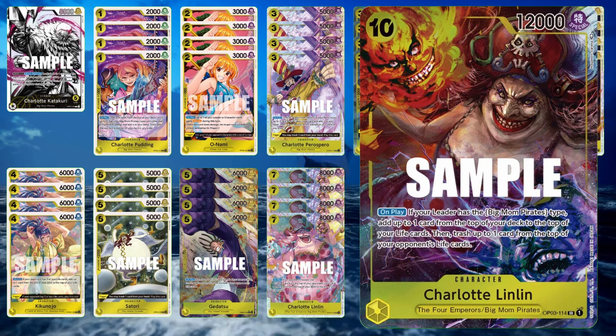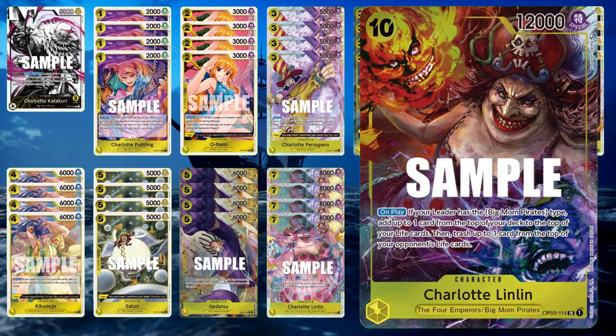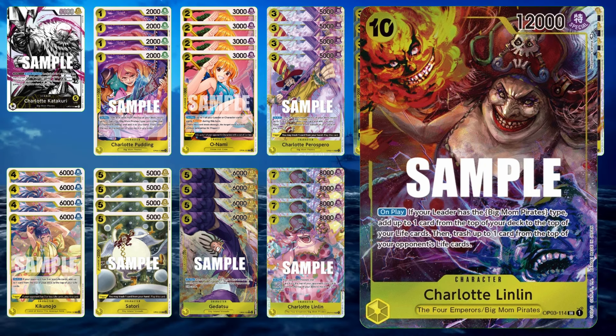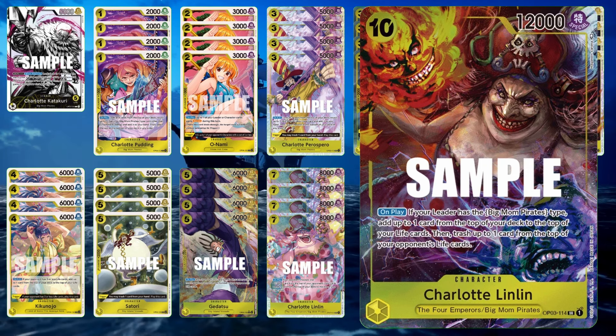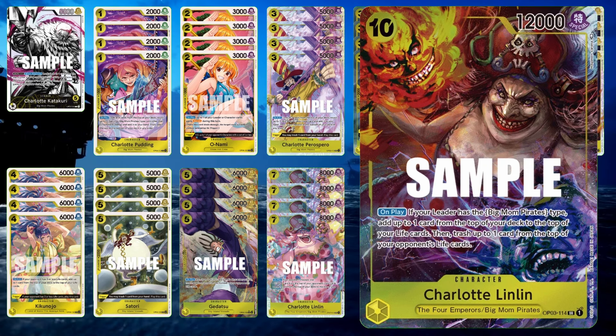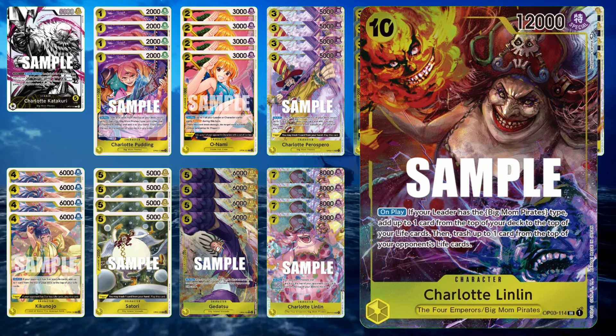Then we have our big body, Charlotte Lin-Lin — the 10-drop, the scary monster, big boss. With her, you rest 10 Dawn and put her on the field. You add a card from your deck to your life and your opponent loses a life directly to their trash.